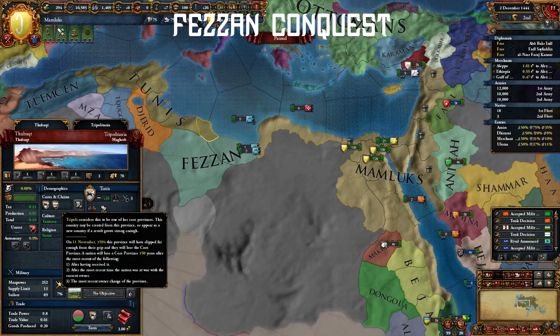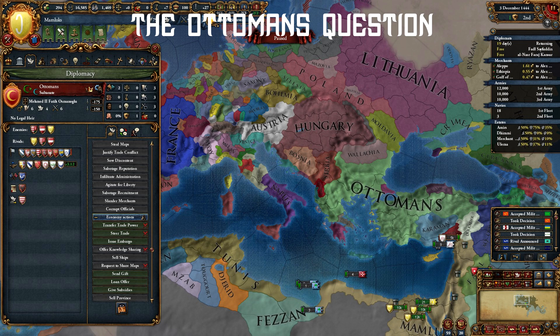You can release Tripoli here if you want, as Tripoli has cores on Tunis, but you will go over your diplomatic relations limit, so it's your call. As Mamluks, Ottomans are your number one enemy. They are the only real threat early game, and you have to deal with them soon.